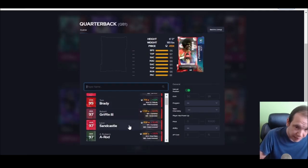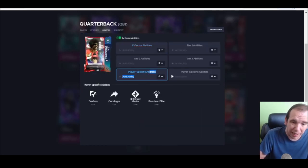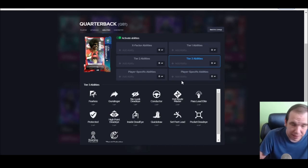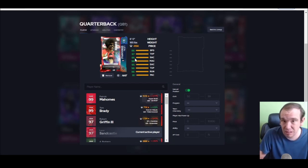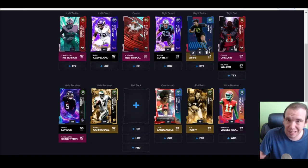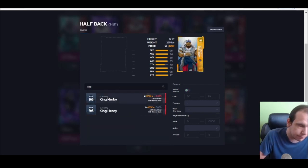Quarterback is pretty easy — it's going to be Sandcastle. He's better than Brady because of his release, his release is way better. His discounts are great too. I know Brady has great discounts, but as far as stats, Sandcastle is way faster, feels more shifty. Brady doesn't feel very good to scramble with. Sandcastle is a better runner with a better release — he's just better.